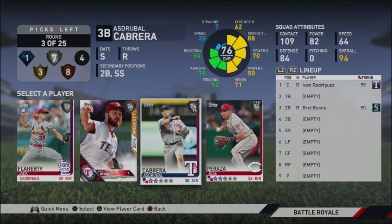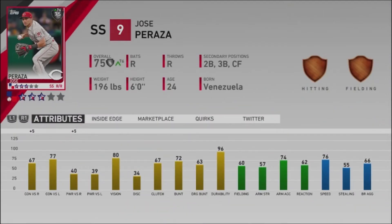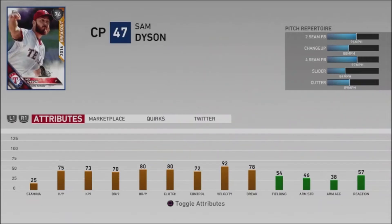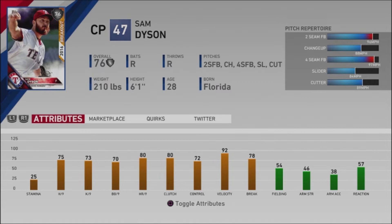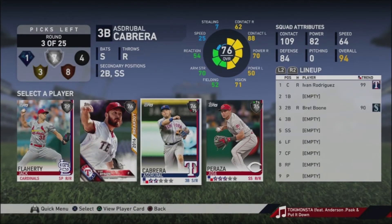For the third pick, Jose Peraza I really don't like — low power and low fielding. Sam Dyson is a solid pitcher. I usually look for cutters and sinkers as the two main pitches, but if they have one it's okay. I like to use the cutter against righties to the outside part of the plate because it looks like a fastball, so people roll over on it. Sam Dyson is only a silver pick, but I pitch really well with him, so that's who I'd take.